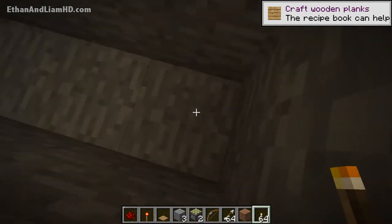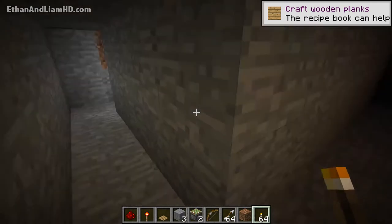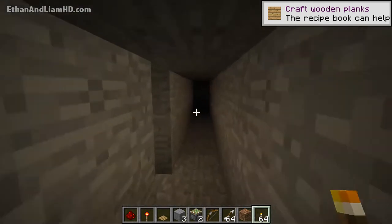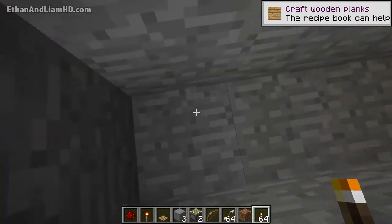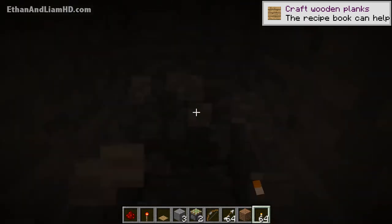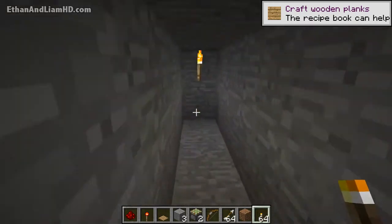Then we go out in either direction — a total of seven spaces each way. Then we go fifteen spaces down the length, placing a torch about halfway through so it's lit up. We do the same thing going the other way, including this space here.